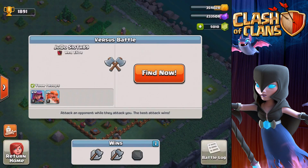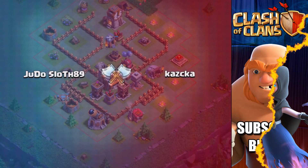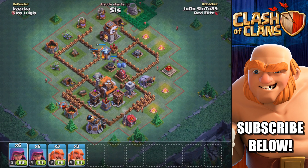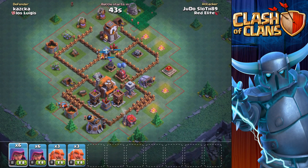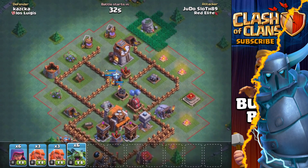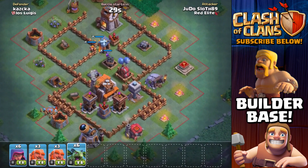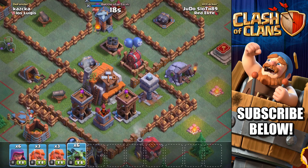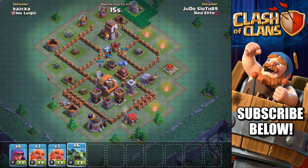Okay guys, we are ready to go — we have our troops built up. We have the multi-mortar pretty centralized on this one, going to be good for picking off our troops. There's a crusher at the bottom here as well. I'm thinking if we push from the left hand side with archers and giants, we might be able to get in there without the crusher doing too much damage. The multi-mortar would still be firing at the giants, so we might be able to sneak the two-star.